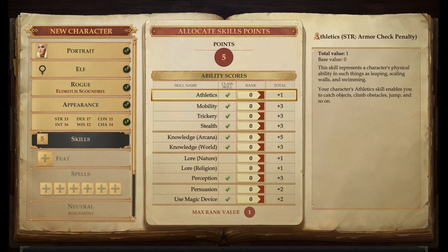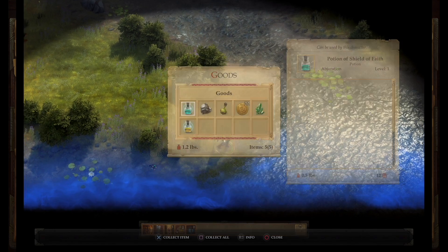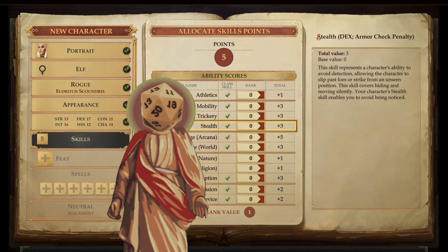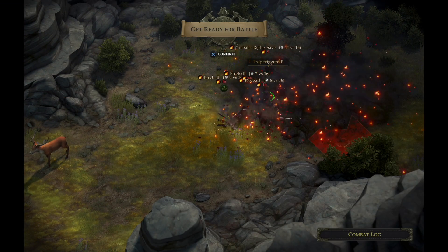The next step is assigning points to your skills. There are various types of skills based on the 6 main stats, so based on the class and race, each character will be particularly proficient in specific ones. Skills are used to determine if your characters can complete certain actions in combat, while exploring, and while camping. For example, picking a lock requires a trickery check, while cooking requires a knowledge of the world check. When making skill checks, dice rolls are used behind the scenes, so it can happen that if the first time you fail to disable a trap, the second time you succeed — or you fail even harder, triggering the trap and killing almost the whole party.